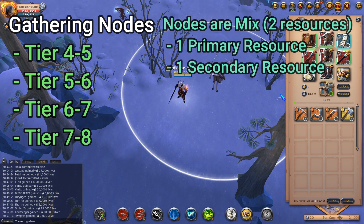The tier of the road that you are going into does not matter for the nodes inside. You can go into a tier four road and run into a node that has tier seven or tier eight resources on it, or you can run into a node that has lower resources. If you run into higher tier roads — tier six, seven, eight — you're going to have a higher chance of finding higher tier gathering nodes.